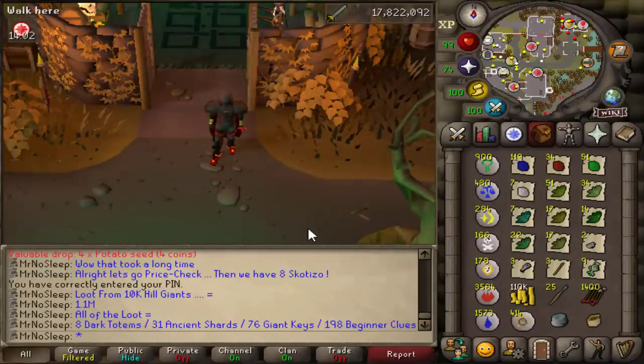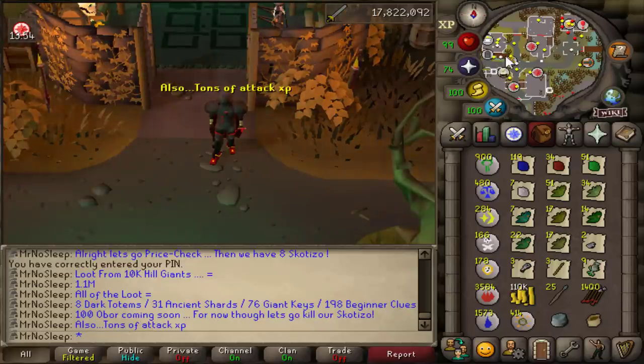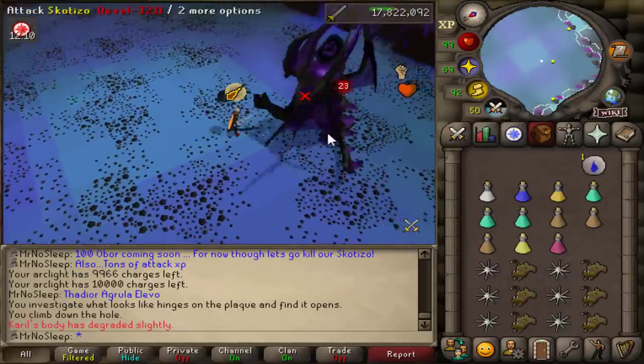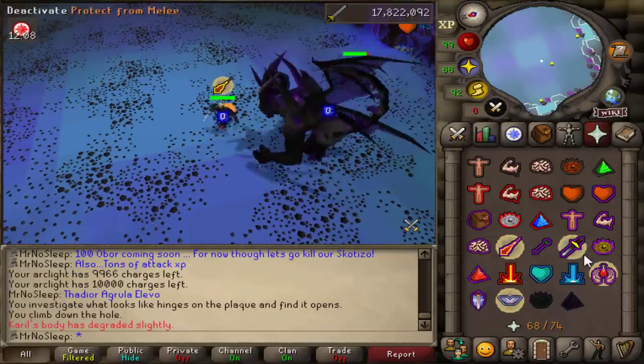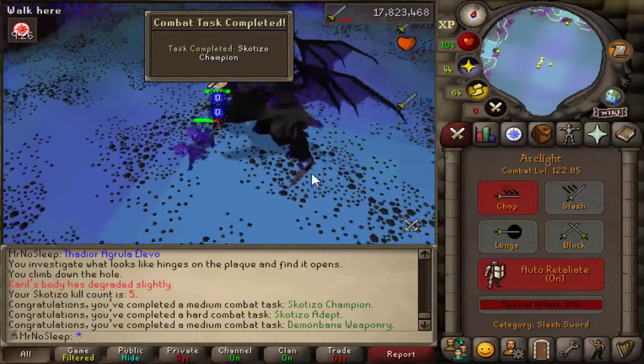Looking at the Rune Light loot tab, the total is equivalent to 4.9 million: about 196 beginner clues, 31 ancient shards, 8 full dark totems, and 1 giant champion scroll. A lot of beginner clues - if you ever want to farm those, look no further. I also gained close to 1.4 million attack XP, which is insane.